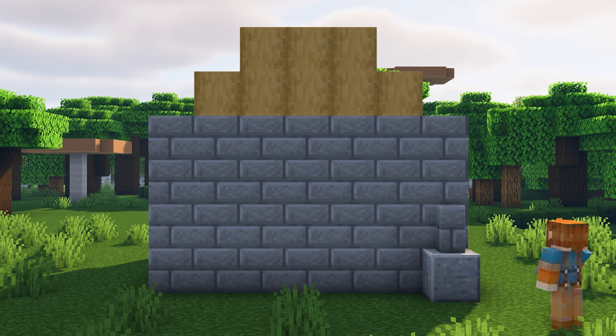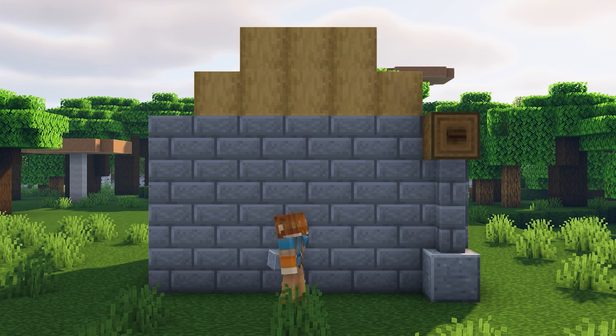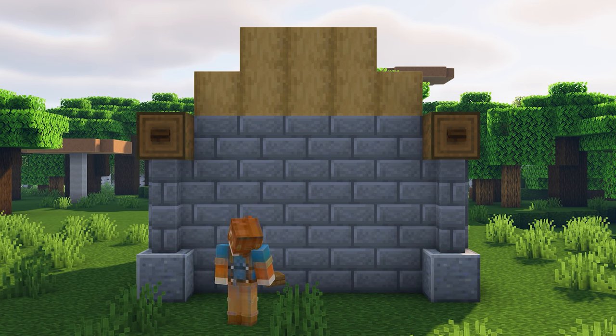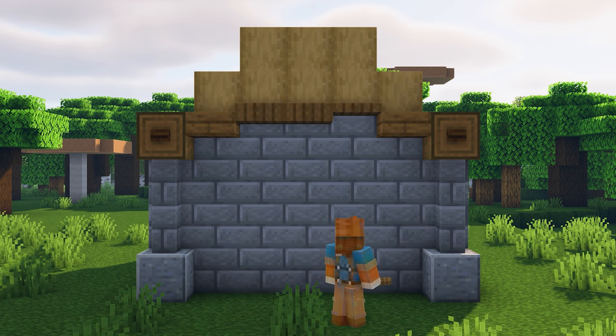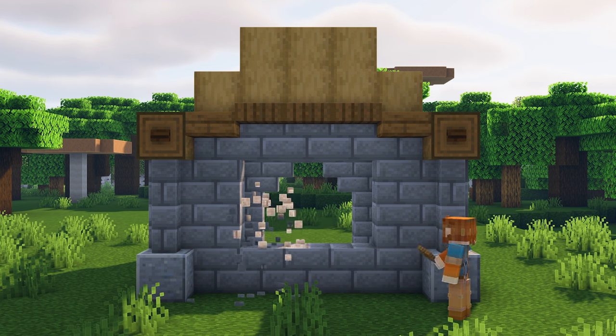Head to the back of the build and let's mirror the exact same design. Let's also add a window to this wall using stone brick walls and glass panes.